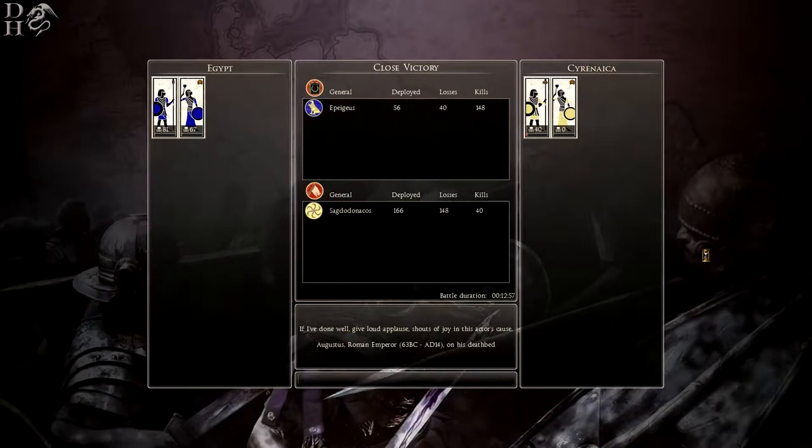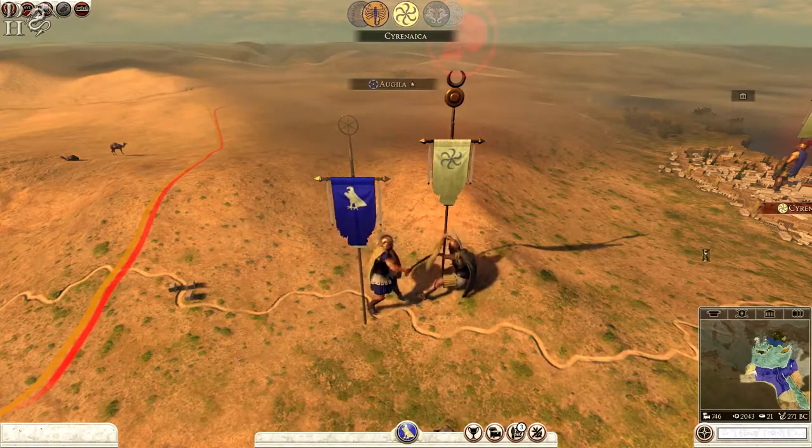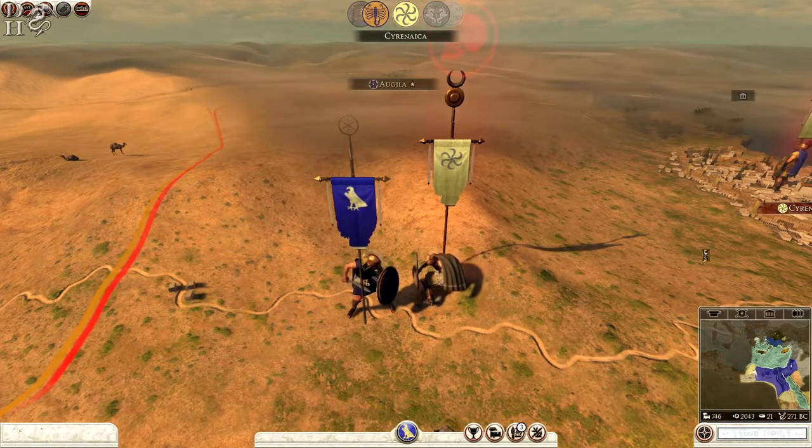End battle — close victory. Whew, that was intense. And that's how you win a battle like that. It's nice to win one like that because last time we unfortunately lost, but that's pretty good. It's just about managing your units, trying to coax them into attacking the one while using the slingers. Get as many kills as you can, hit them in the rear because that's where they're weakest. Just rinse and repeat until you're down to the last man and then just hope for the best.